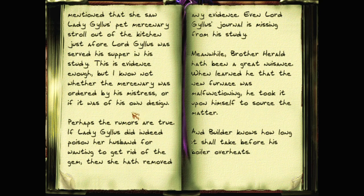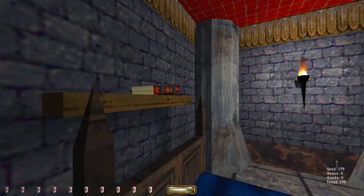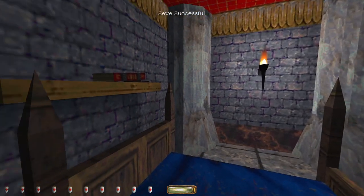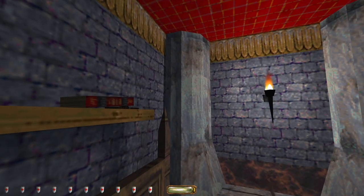Lord Gillis's journal is missing, so presumably I'd want to find that somewhere. I don't really understand Brother Herald's involvement or the importance of that. But Lady Gillis is not in her rooms — her mercenary is. Can I get on this bed? I think it's just rosary beads on the shelf. Can I get on the bed without clattering — that was my question.